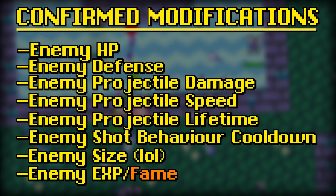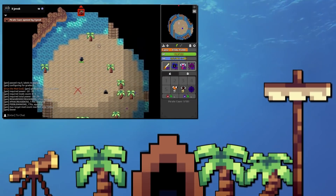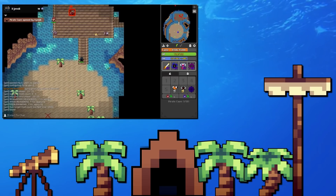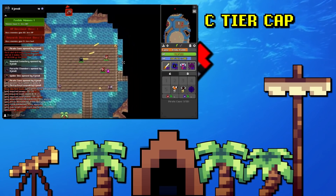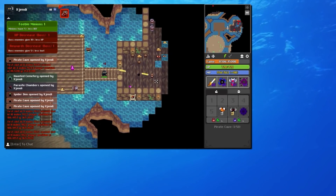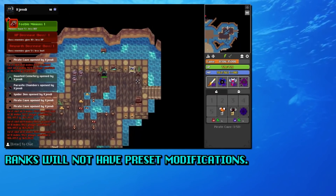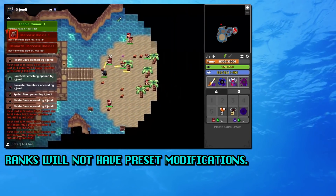An important thing to note is that Deco will not be rolling out all of the modifications at once, but they'll slowly be released as more people get used to them. When you open or find a pirate cave the modifiers will be rated either D or C, with C being arguably superior in terms of loot and quality of gameplay.